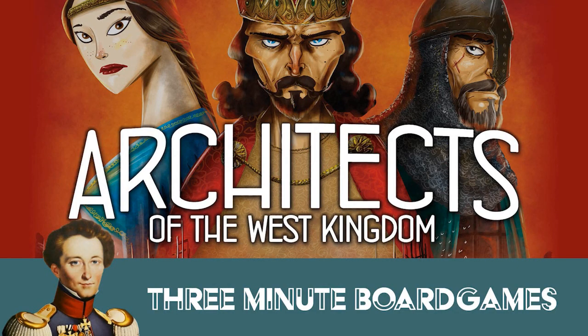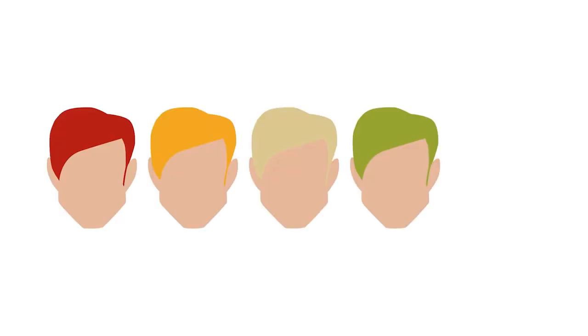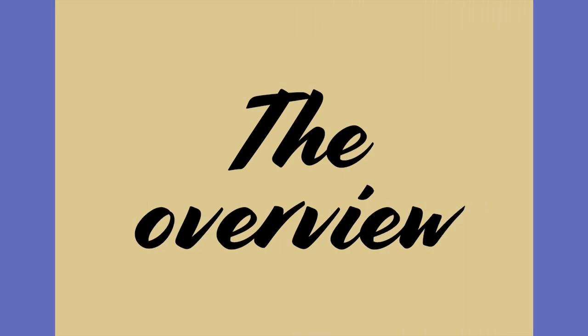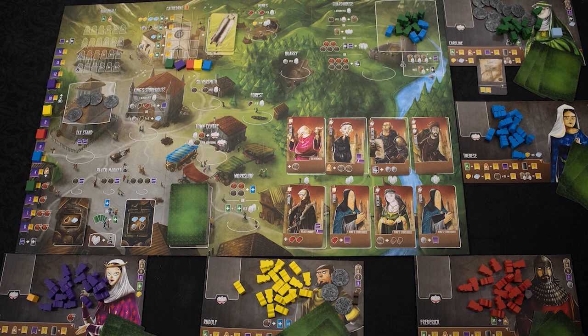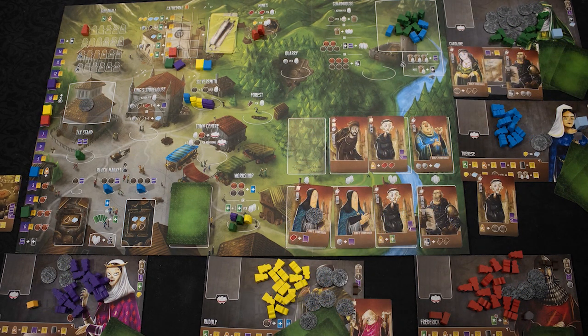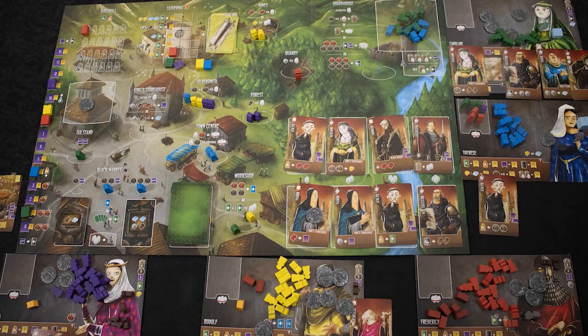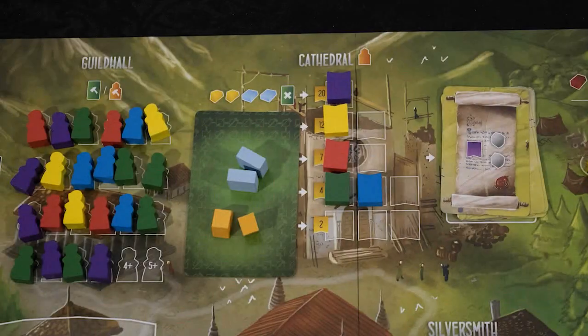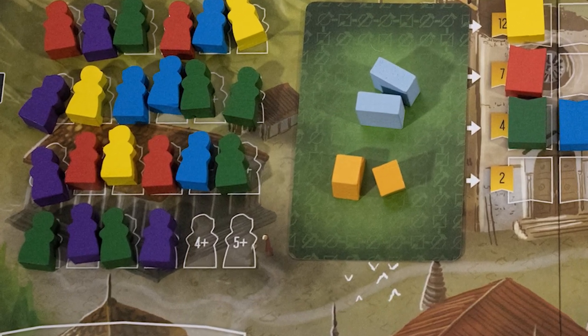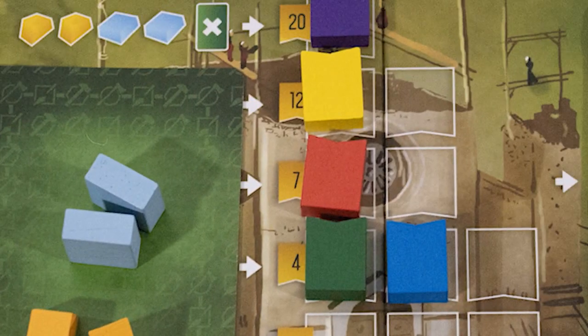Hello and welcome to Architects of the West Kingdom in about three minutes — part of our program to promote New Zealand gaming, review copy used. It is a game for one to five players. It has a solo mode. Playing time is around 60 to 90 minutes. It's a moderately complex game. It's about 850 AD in the Carolingian Empire of Charlemagne. You're all aspiring nobles looking to make a name for yourself. A town is under construction and needs buildings, workers, and most importantly a cathedral to be built. But only one of you can become the greatest architect the West Kingdom has ever known. The game ends once all building slots have been used up, and when the last building is placed you have one more full round. The winner is the player with the most points. Points come from virtues, constructing buildings, building the cathedral, and a few other sources.